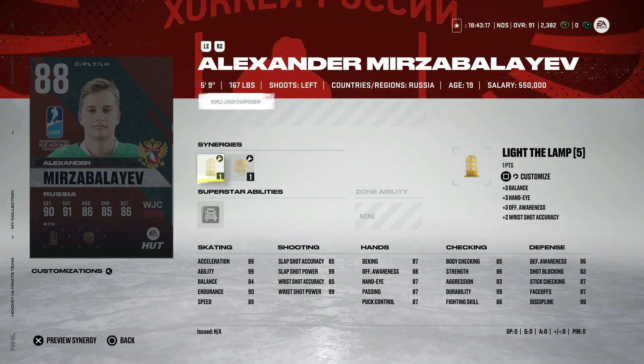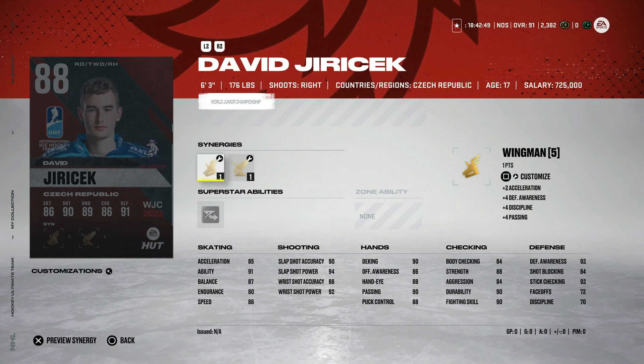From Russia, the 88 Alexander Merz-Baliev — five foot nine, which is really tough to use at center. He's got gladiator, light the lamp, and thief, so he gets his defensive stats up a bit more. On the wing it's not awful at 89 speed and 89 acceleration, but if you're going to use someone five foot nine he needs to be in the 90s for speed at this point — he's just going to get bumped off the puck way too easily.